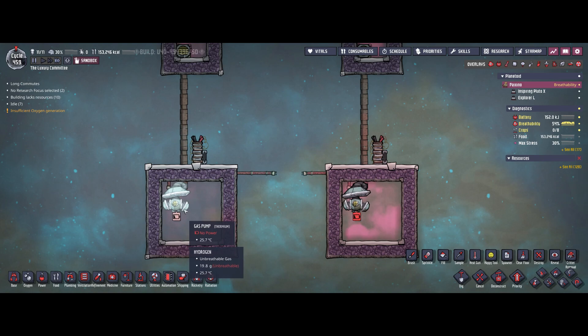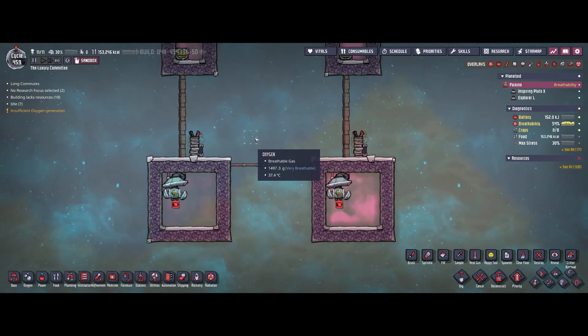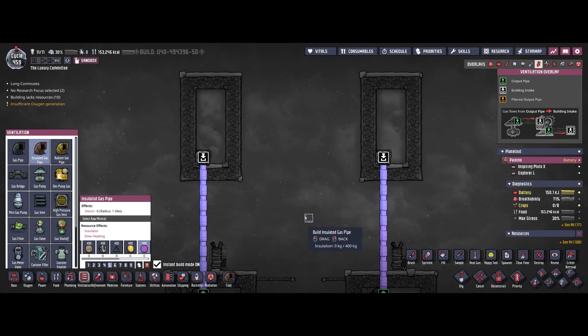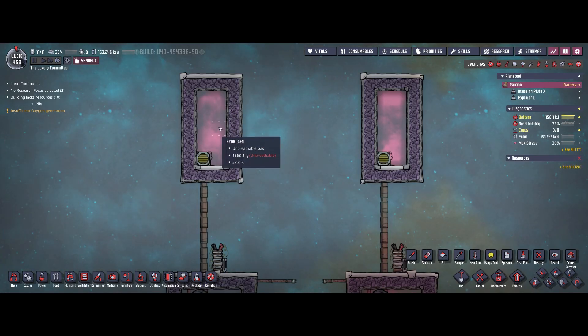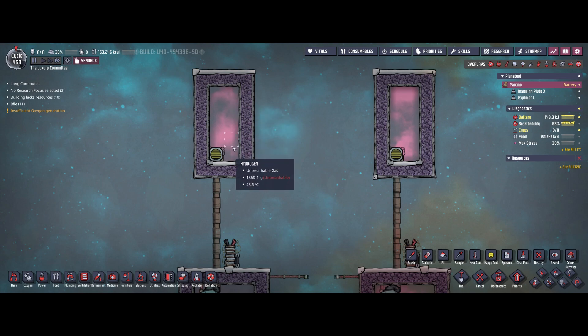They have stopped at exactly the same moment — keep that in mind for later. We'll let this run for a second while the gas pipes empty and the gases stabilize. I'm going to pause the game again. On the left side we were able to pump 1568 grams per tile, which is overall — because it's 10 tiles — 15.7 kilograms of hydrogen.